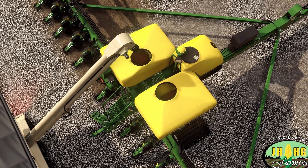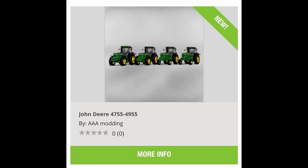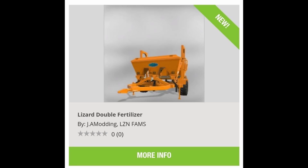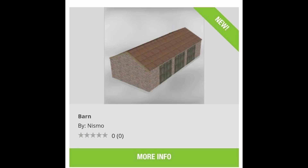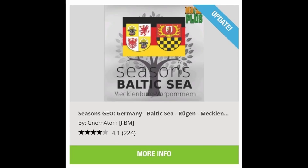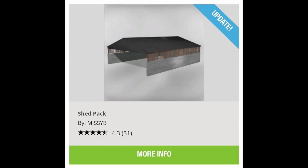New mods on PS4 and Xbox One: John Deere 4755/4955, John Deere 9400/9500, Lizard Double Fertilizer Garages Machine Shelter, Small Barn, Lizard Double Fertilizer, update to Seasons Geo Germany Baltic Sea, update to Case IH RB465, and update to Shed Pack. Those are the new mods and updates for today.